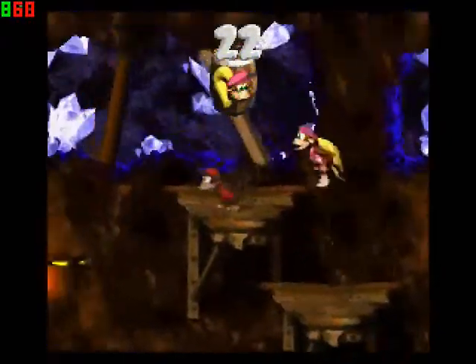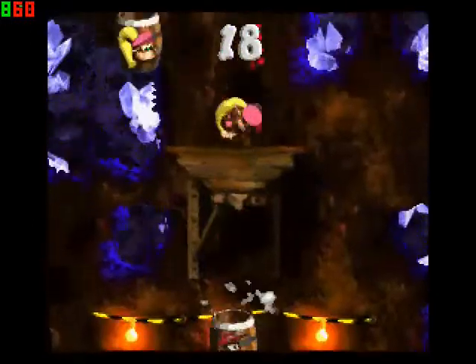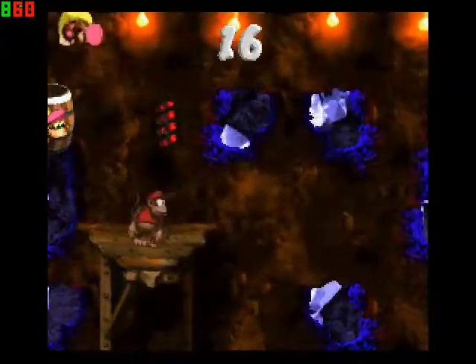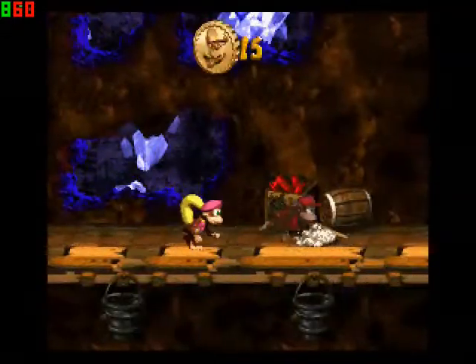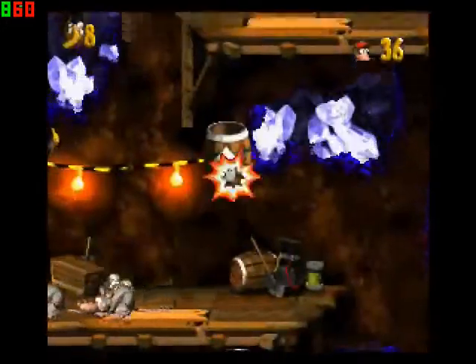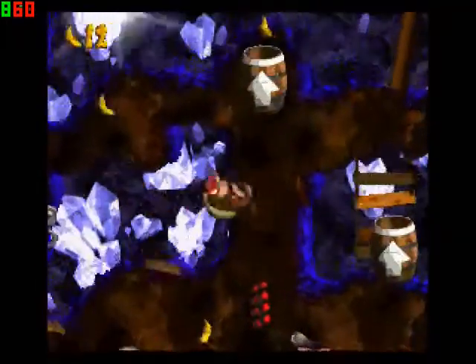Wait, it's been a while since I played this. You can do this with the team — I just switched them out every time. Now we've got enough crimp coins to talk to Clubba, but we're going to wait until we finish the first playthrough.